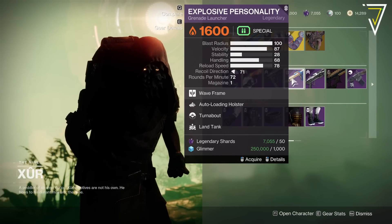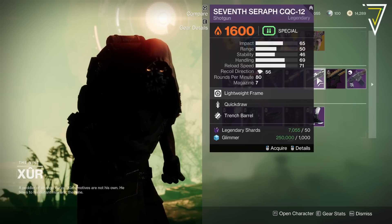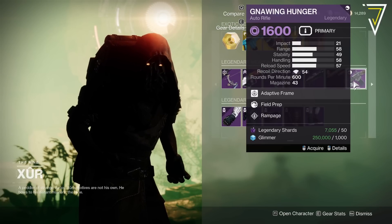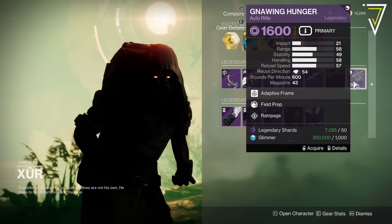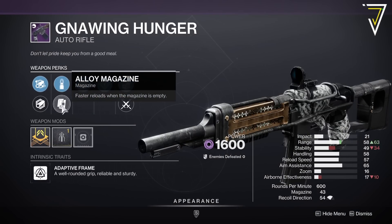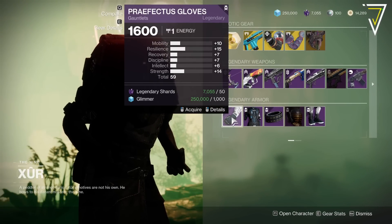We've also got the Shotgun — the Seraph CQC-12 with Quick Draw and Trench Barrel — the Threaded Needle with Killing Wind and Multi-Kill Clip, and the Gnawing Hunger again, this time with Filling Prep and Rampage, which isn't awful actually — but we don't have great magazines unfortunately. Might be good for PvE if you don't have a good Gnawing Hunger.